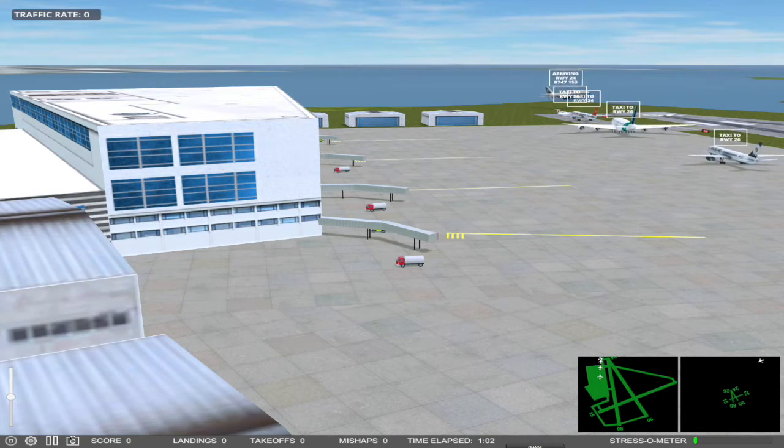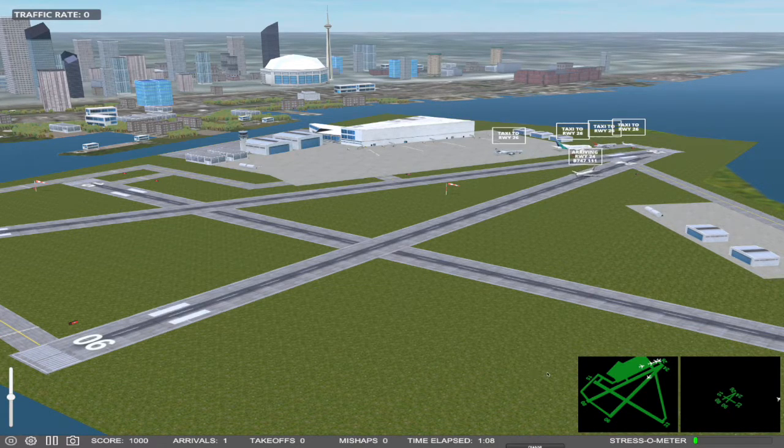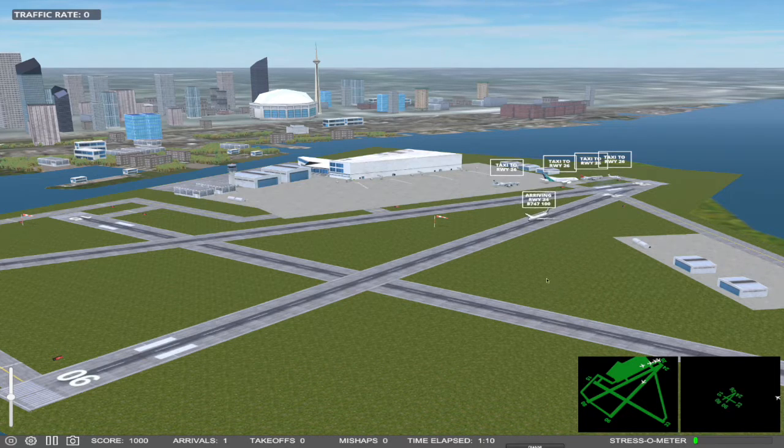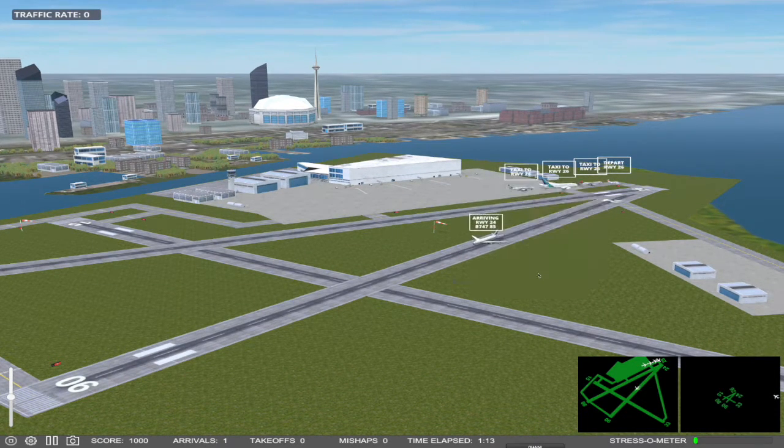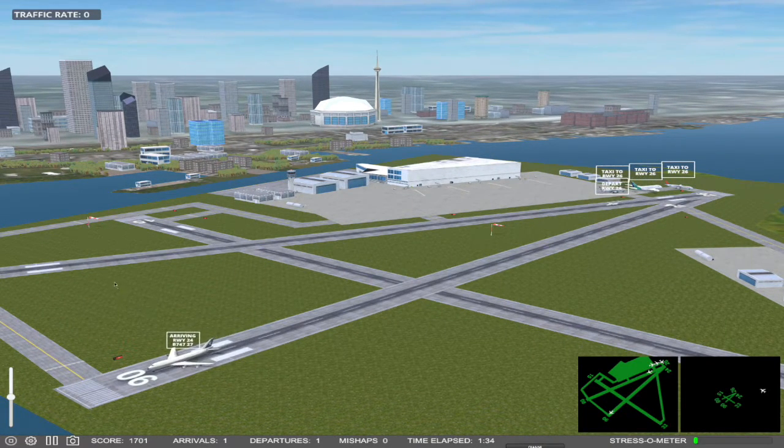We're going to change views to see it a little differently — let's look at the sky cam. An aircraft has just landed, so let's give it an immediate takeoff. So far the game is very realistic. An immediate takeoff means the aircraft will not stop on the runway. At this moment we don't have any likelihood of collision because this aircraft will stop before reaching that runway, so we don't have to do anything.